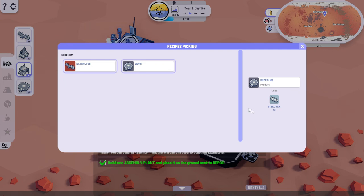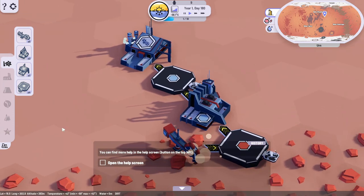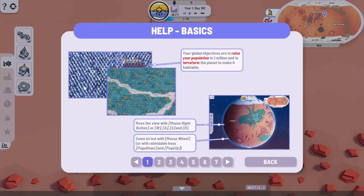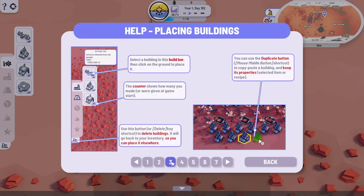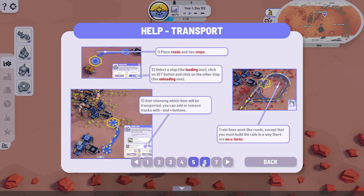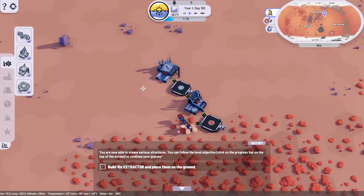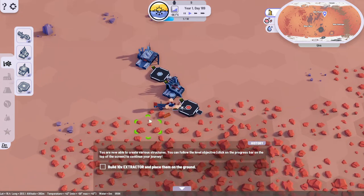It wants me to build another depot, and that depot is just going to stock steel bars. Assembly plant - oh, we're making a little supply chain here. We harvest, store it, make it into stuff, store it. The storage acting like a sort of little buffer there. That's cute.